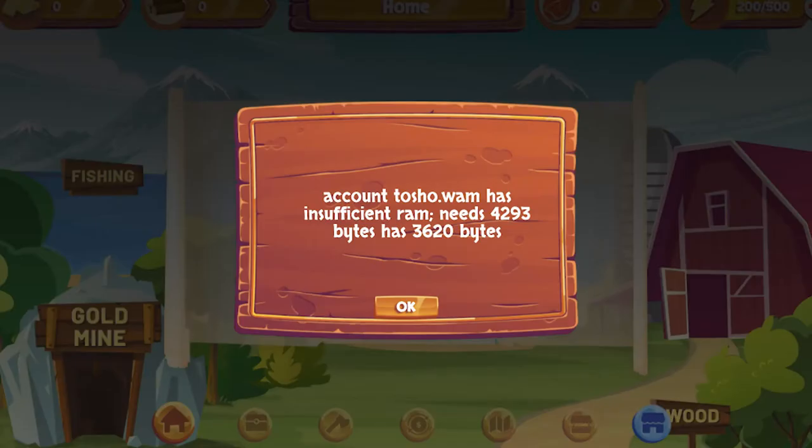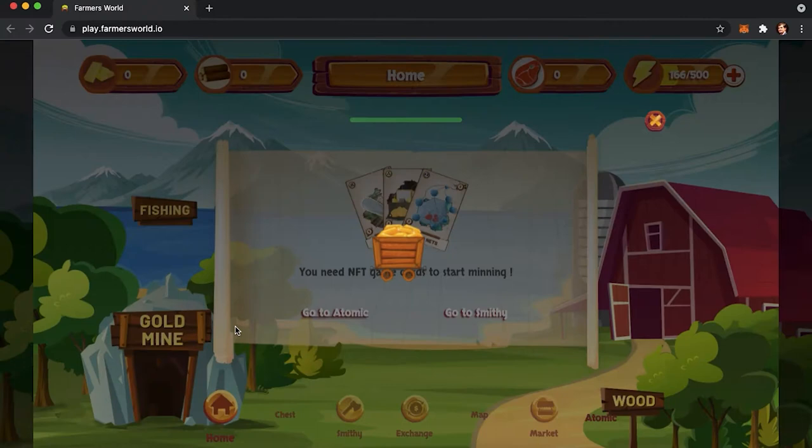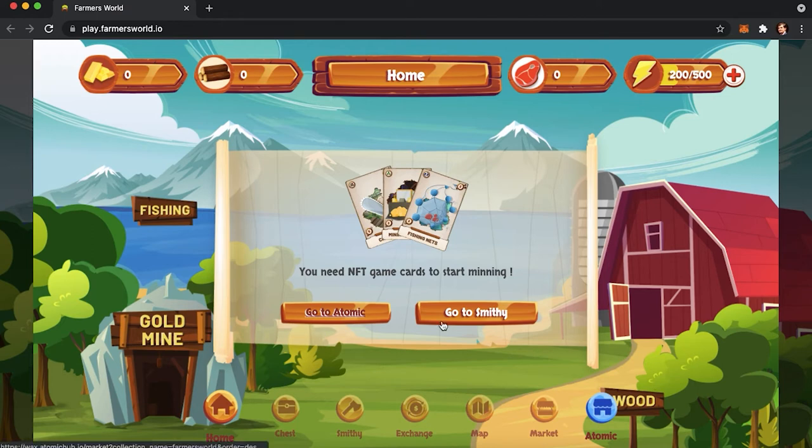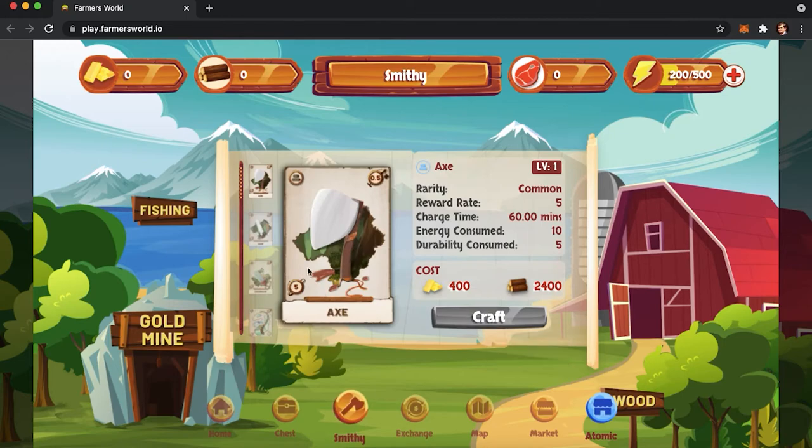If any of these aren't enough, you will see a notification. After you successfully added the token into your wallet, you will be redirected to the NFT card creation page. There are two ways of obtaining an NFT. The first is through an open market, where you buy it from other players using WAX. The second is through Smithy, a place where you can craft an NFT.